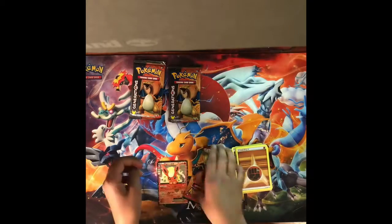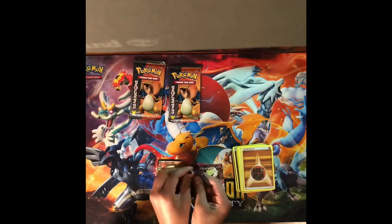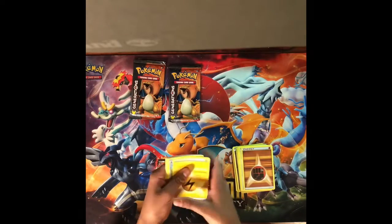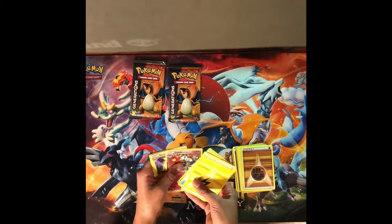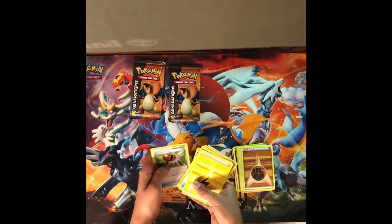Next pack, we have Energy, Gudduo, Shellder, Energy, Tsubat, Flouette, Raichu, LaBebe, Pokeball, and Crushing Hammer.